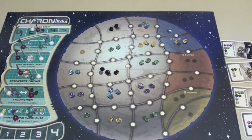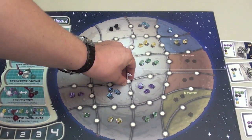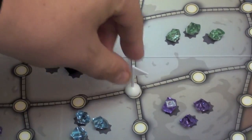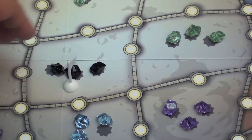On your turn, you are going to be putting one of these flags in different spots on the board. You can put it on one of these circles that's on a corner — notice this flag here borders the four spots around it. Or you can place it on the side, which only borders two. Or you can place it in the middle, directly into a territory.